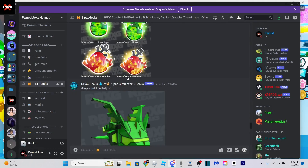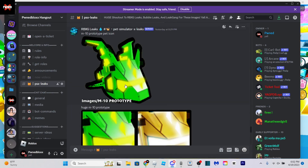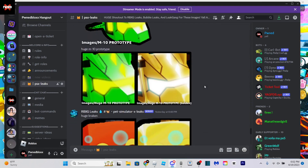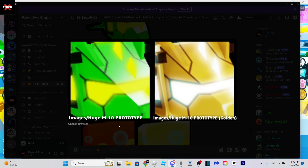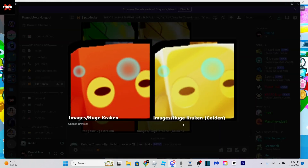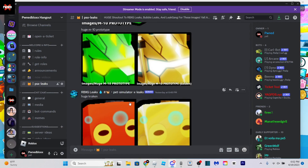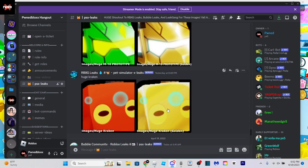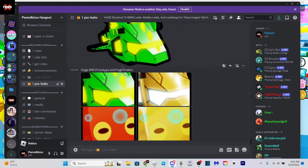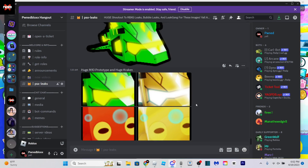I think these are just eggs that you're going to be able to get somehow some other way. Here's the M10 Prototype icon. And now this is what you'll want to see — the Huge M10 Prototype and also the Huge Kraken. Personally, I like the Huge M10 Prototype a lot more than the Kraken, but both look pretty cool. Oh yeah, there are the golden versions as well. I wonder why the bubbles are still blue on the golden version of the Kraken, but I'm not questioning it — they still look really nice.